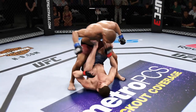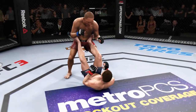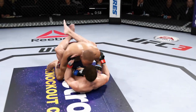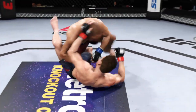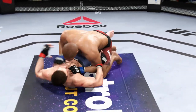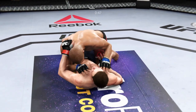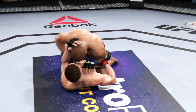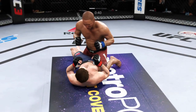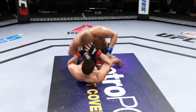Good punch. Relax. Get out of there — he landed a right hand. Busy as he looks to improve position here. Stacking him one more time. Joe doing a nice job staying busy from the bottom, trying to get into side control. Can't make it. He lands a big shot from the bottom.